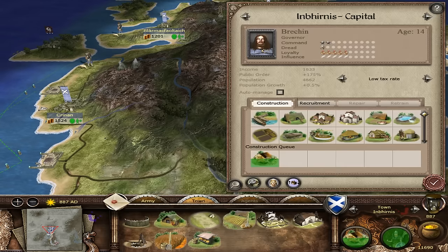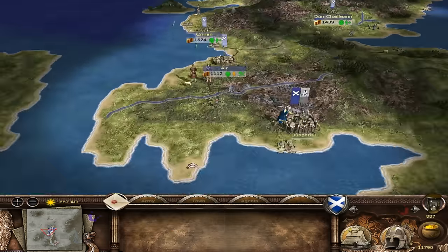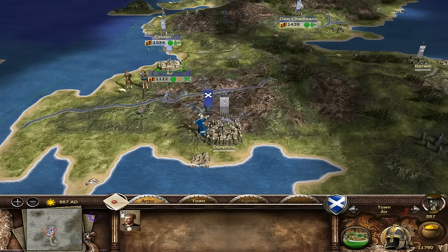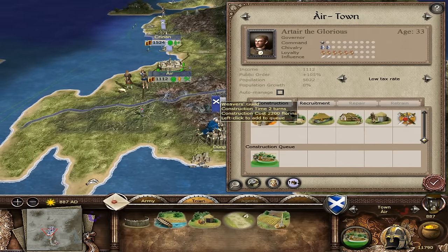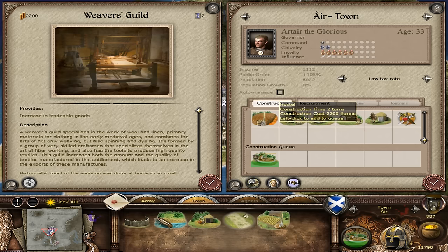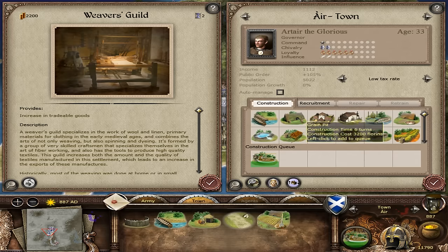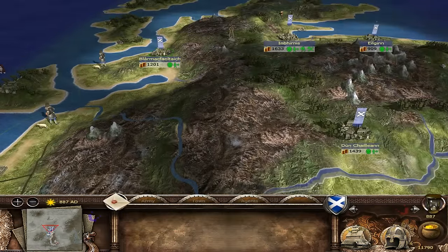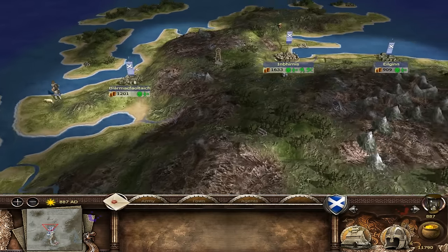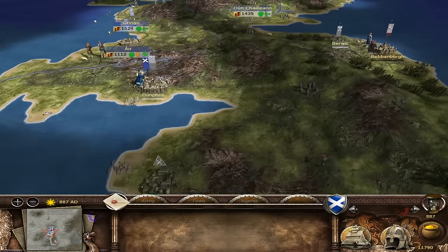Get a merchant here too - we can cancel some recruitment and get more income. We can get another merchant somewhere else as well, maybe here. But that low tax rate is going to give us a kicking. We've got a Weavers Guild, a bardic circle here too. We probably need a trader in the borderlands to boost this area - these are looking pretty healthy up here. We're going to go to this silver mine and take this - it will give us the biggest boost.